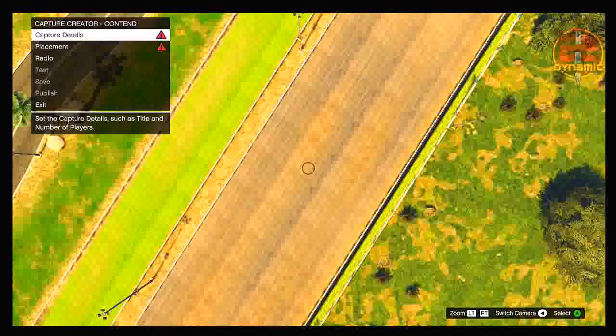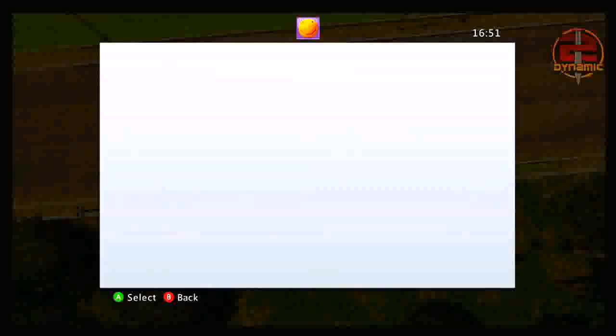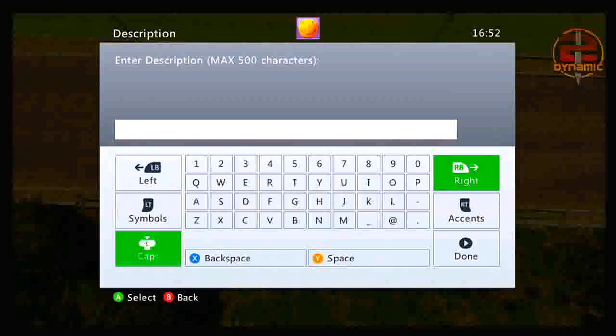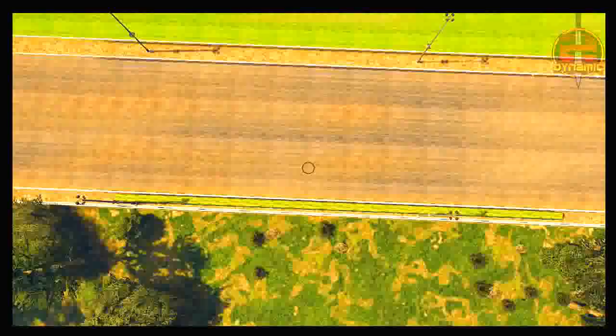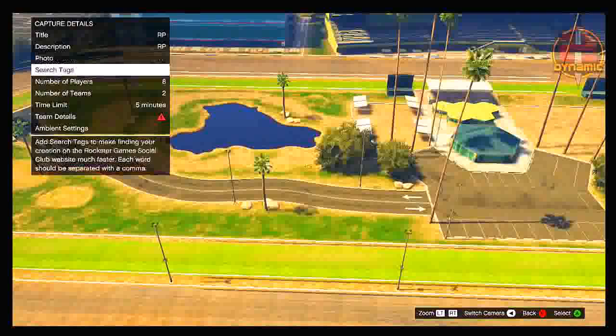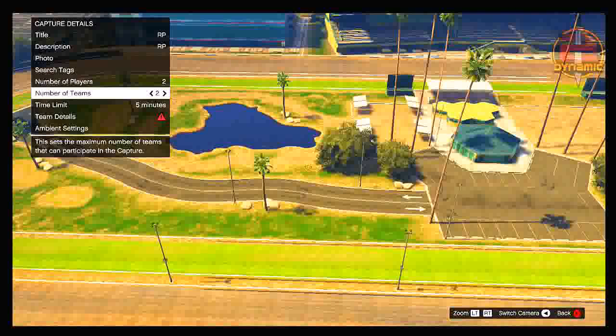Once you're in an open enough location, the third thing you want to do is click on capture details. From here you need to fill in a few details related to the job itself, starting with the title — you can name it anything you want. The same goes for the description. Then take a photo. Once done, you're on to the number of players and number of teams — make sure the number of players and number of teams is exactly the same.